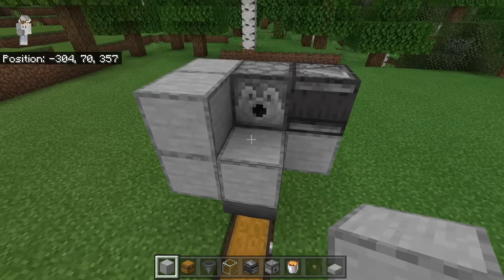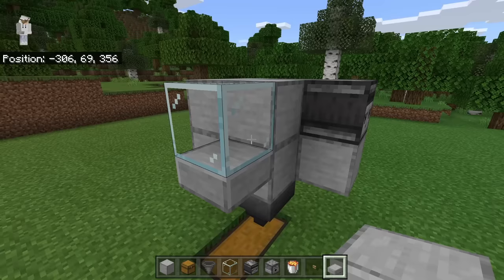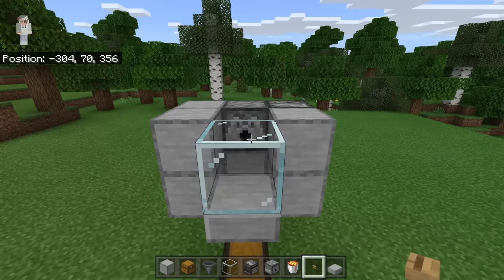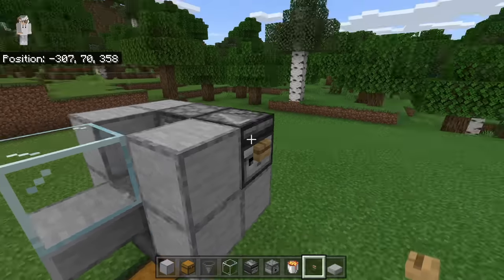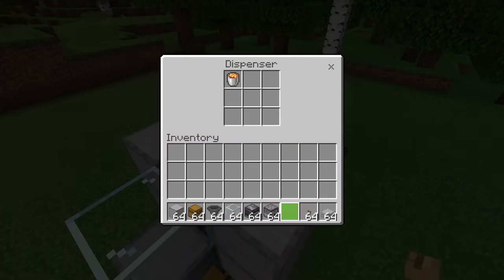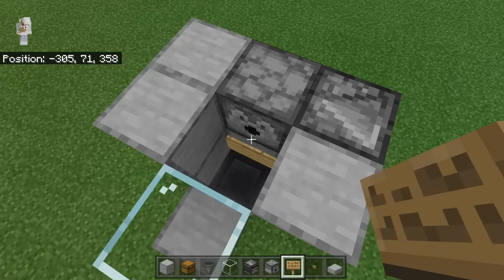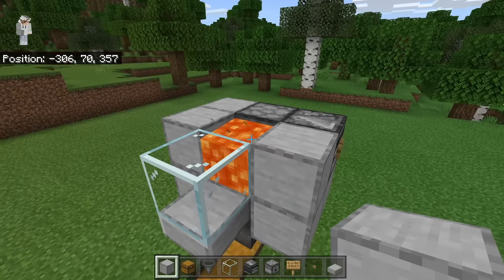That dispenser will dispense the lava in this farm so the cows will automatically be cooked and killed. The next step is to place a block over here, then place a glass block at this spot. Now place a slab below the glass block. The next step is to break these 2 blocks, then place 2 blocks over here. Once you have completed that step, come over here and place a wood button at the side of this observer. The reason why you need to place a wood button is because that will make sure the lava is dispensed for the correct amount of time so the cows will all be killed. Now open this dispenser, then place a lava bucket inside of it. Once you have done that, place a sign over here. That sign will prevent lava from flowing down to the hopper.